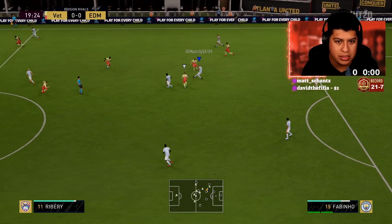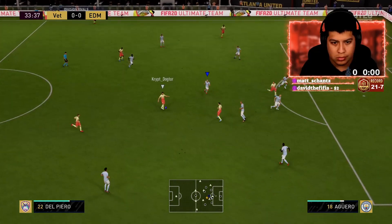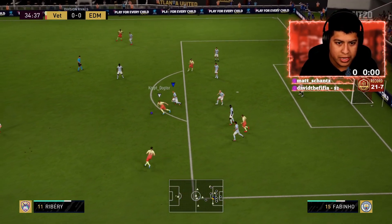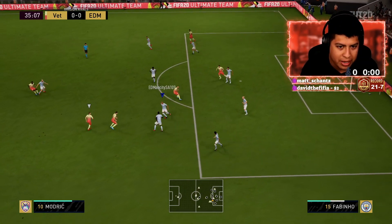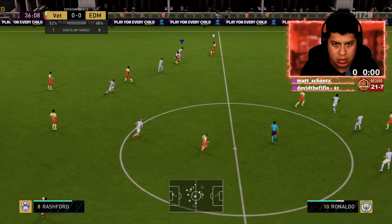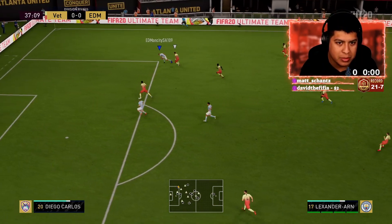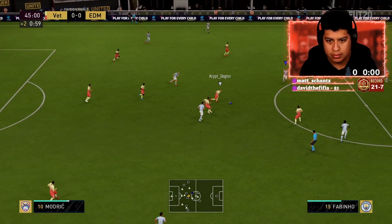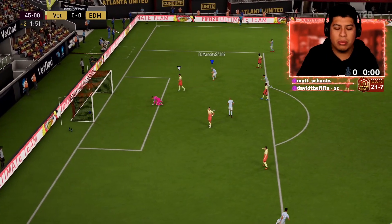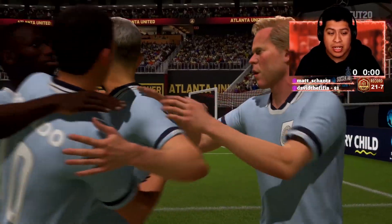I'm telling you guys, this Fabinho is really nice. Fabinho right there takes it — tackles like ten times, just keeps getting the ball back. He is very very persistent. He tackles once and gets the ball again right there. We're literally struggling to get the ball and this man takes one tiny little tackle and gets it back. Nice pass — what a play! Fabinho right there takes the ball and turns it into a goal. I'm telling you guys, this Fabinho is the real deal.